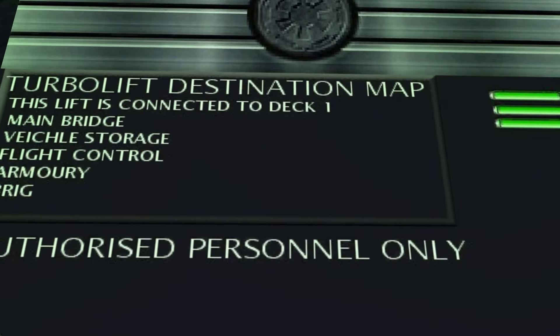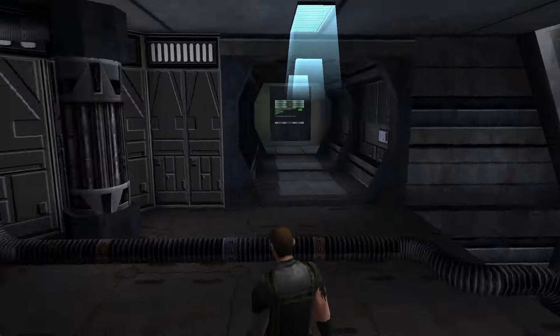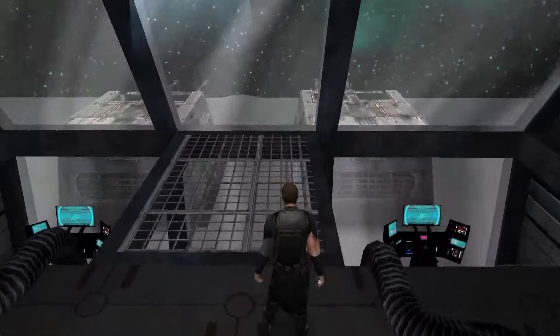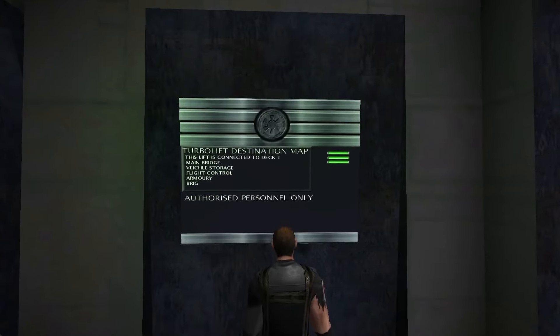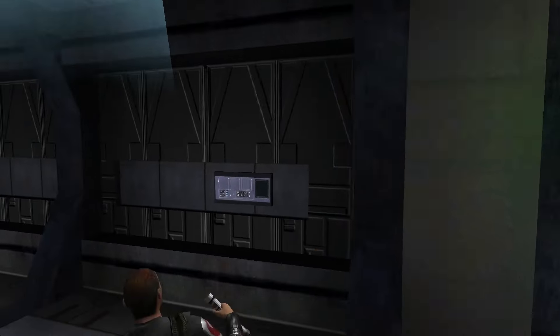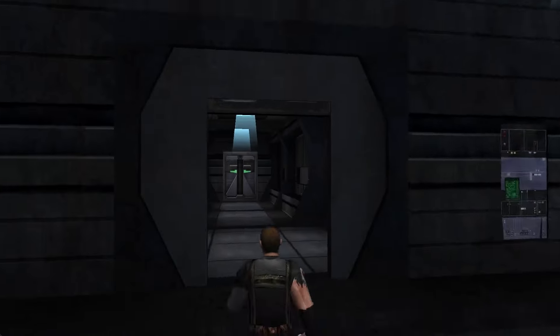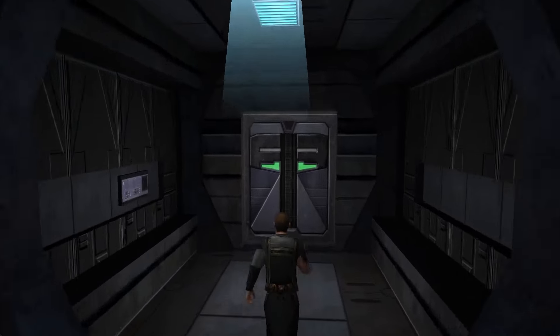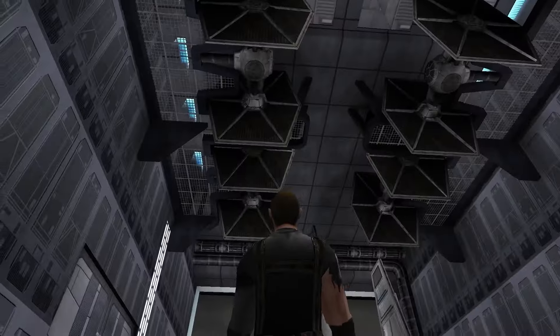Destination map — this is connected to Deck One. Main bridge, vehicle storage, flight control, armory. Over here is the terminal destination map: main bridge, vehicle storage, flight control, armory. Over here is the med bay. And over here — oh hey, the hangar! Very nice.